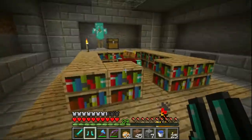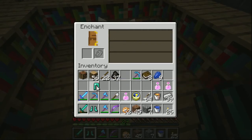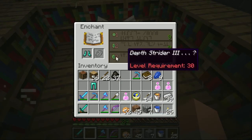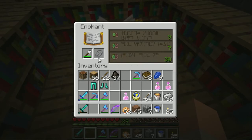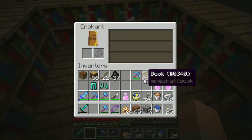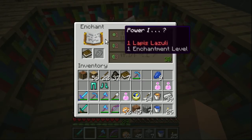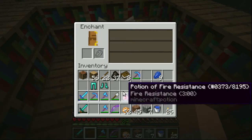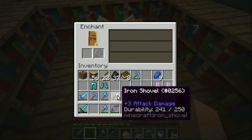I definitely made some more fire resist potions, so I thought I'd do a quick check. Last protection, blast protection, depth strider, and efficiency. I don't know how much I really need the diamond shovel. We got knockback, projectile protection, and power one.